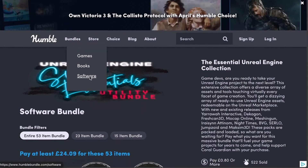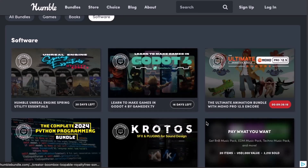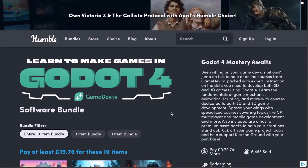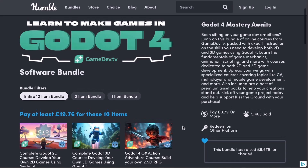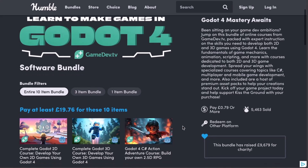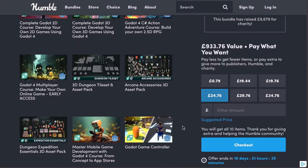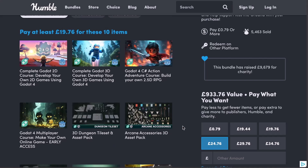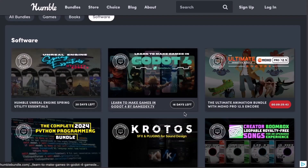If you're into Godot, there's also a bundle for learning how to make games in Godot 4, which we've talked about on the channel before. It comes with 10 interesting courses that will get you started creating 2D, 3D, and 2.5D games. Whether you're trying to make shooter games or want to work with assets, this bundle has you covered.